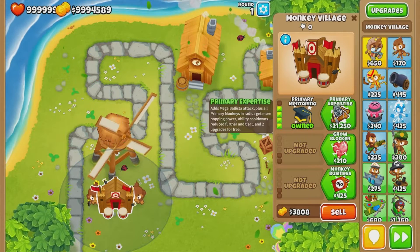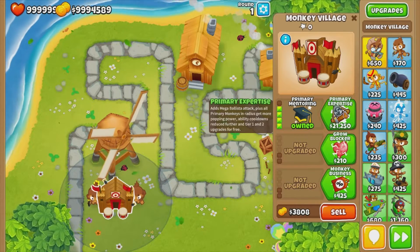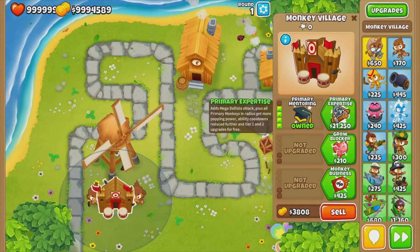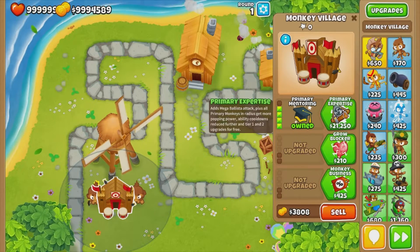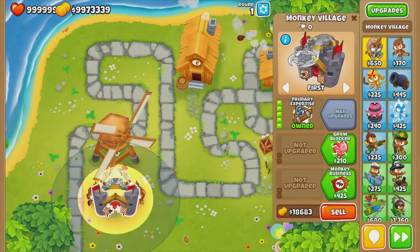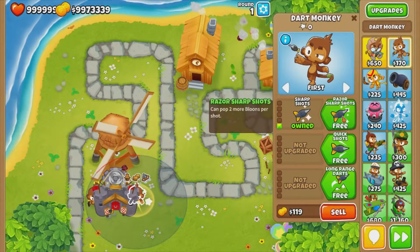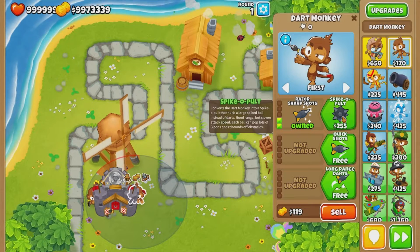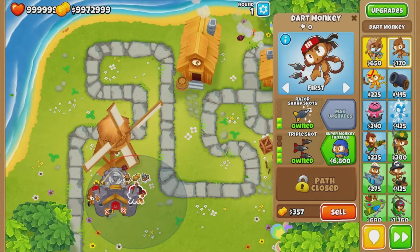Primary expertise: the primary monkeys in the radius get more popping power, their ability cooldowns go down further, and they get the tier one and tier two upgrades for free. So let's buy this — as you can see on these monkeys, we have the first two upgrades for free.